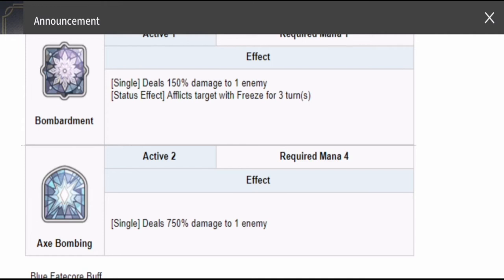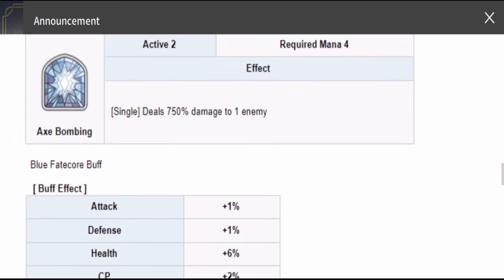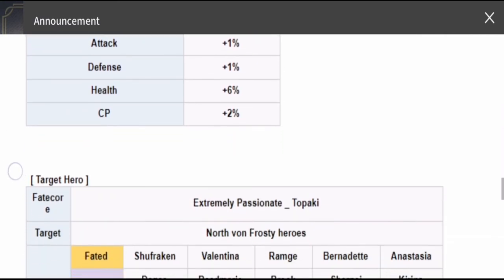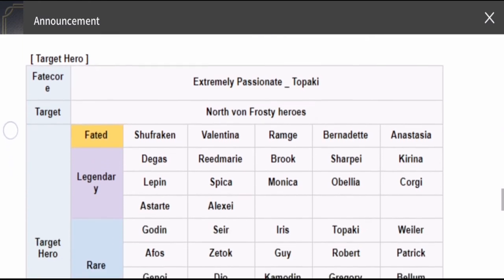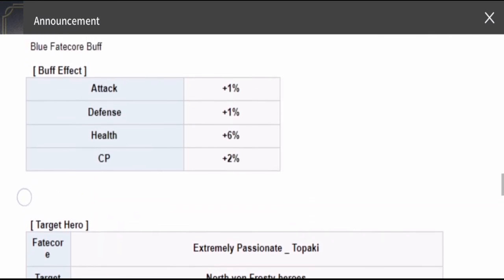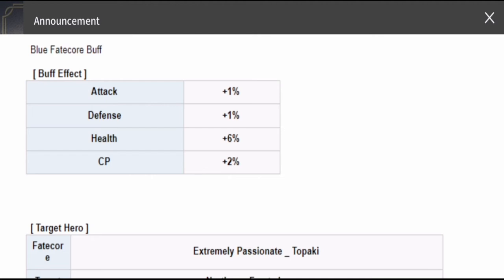What you guys are after, aside from the improvements in his kit, would be the blue Fatecore additional stat bonuses. He gives bonuses to North 1 Frosty heroes. There are a lot of good heroes here that we've been using for a long time that would be given stat bonuses, like Shafraken, Valentina, Ramji, Bernadette, Anastasia, Digas, Brooke, Kirina, Lepin, and others. In terms of stat bonuses, he gives a little increase — not that much — but little increases eventually pile up and contribute to your whole team as well.